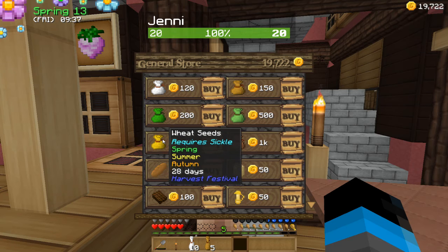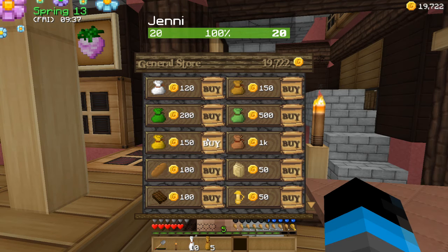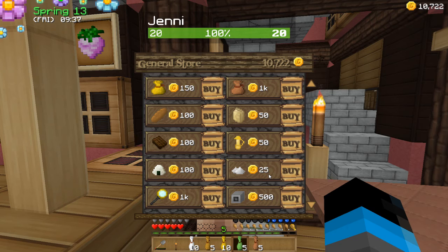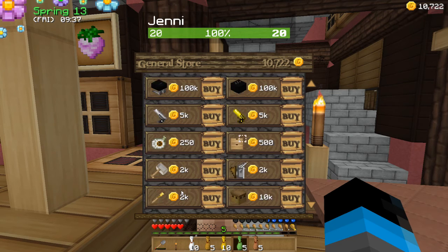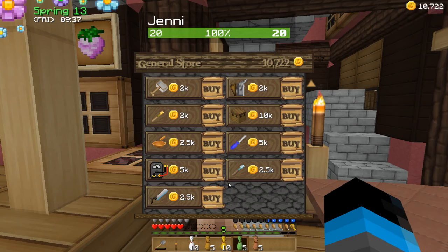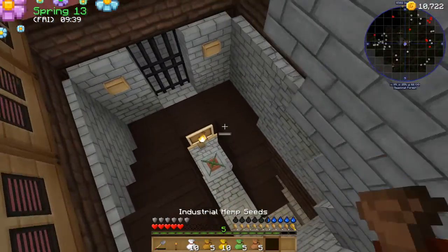Wheat takes forever — 10 of them. Then we want grass seeds — 5. And industrial hemp — 5. The hemp you cannot sell, but it has a very, very good use. Gets on with the immersive engineering later on. Anything else we need to buy whilst we're here? No? Well, before we head off let's check the surroundings and see what we have.